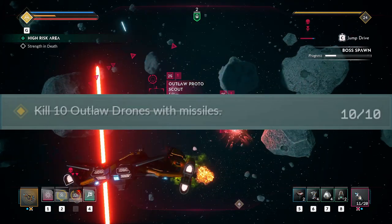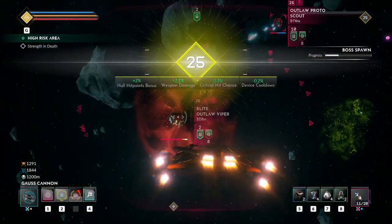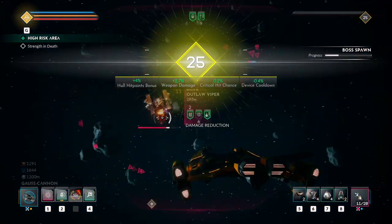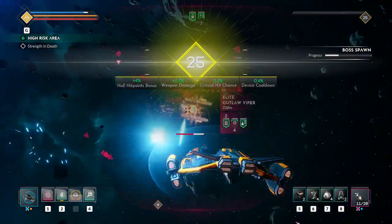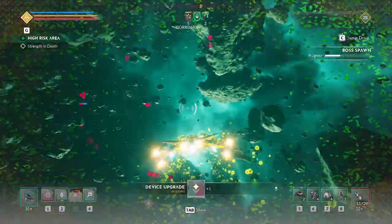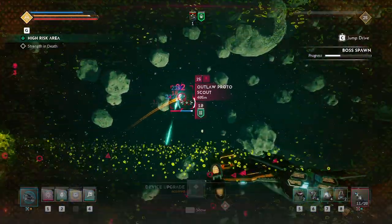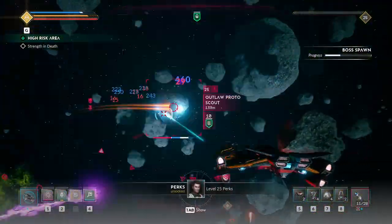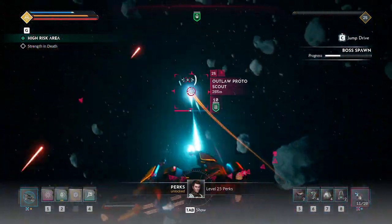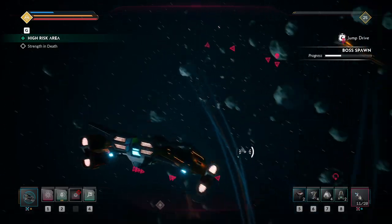The next one requires you to take out 10 outlaw drones using missiles. This doesn't include rockets, and I wouldn't recommend using corrosion missiles as I found that if the corrosion damage took them out then it didn't count for the challenge. I completed this one by taking out any other enemy ships first, then using missiles to take out the drones. Alternatively you could use a bomber, as their main means of damage are missiles and they use energy instead of ammunition.